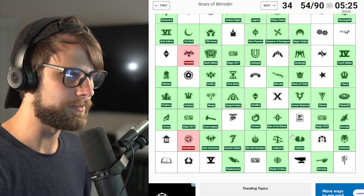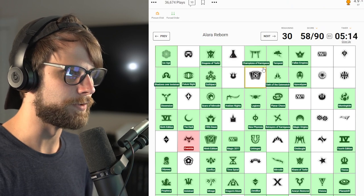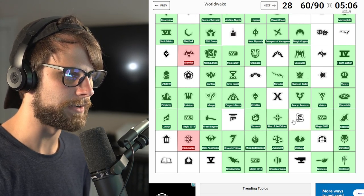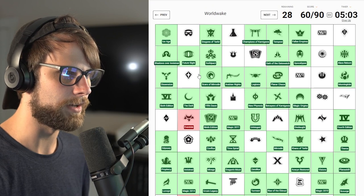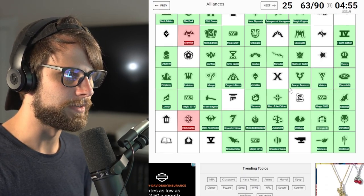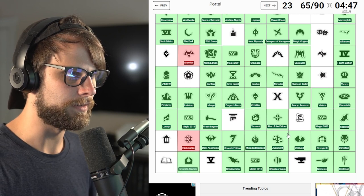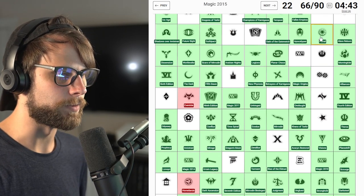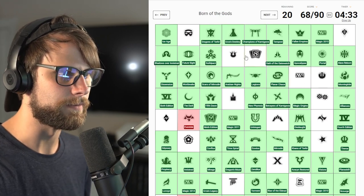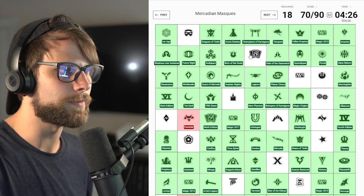Unglued - ha! Scars of Mirrodin - scars! Champions - nailed it. M13 - nice. Ice Age - boom. We're getting down to it, we're kind of nailing this right now. Coldsnap - where you at? Yes, bottom corner. Worldwake. Exodus - that's a cool one, look at this little set symbol. Stronghold - nailed it. Alliances - little flag, that one's kind of difficult to remember. Return to Ravnica - is this one? Yes. Portal - I believe that's Portal, yes. I think this is Urza's Saga and this is Destiny. I'm notoriously bad for mixing those up. M12.